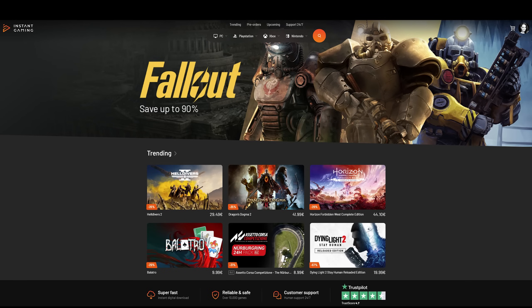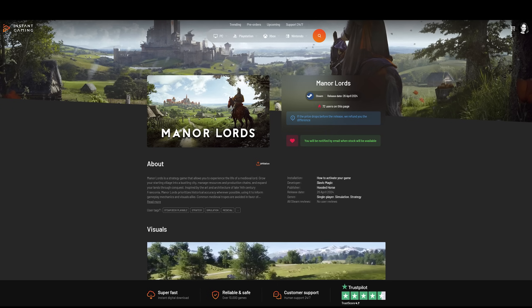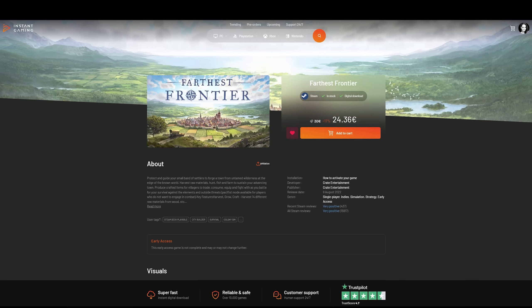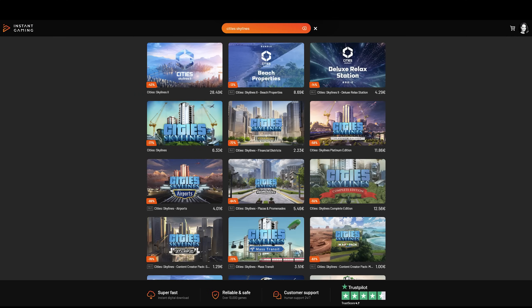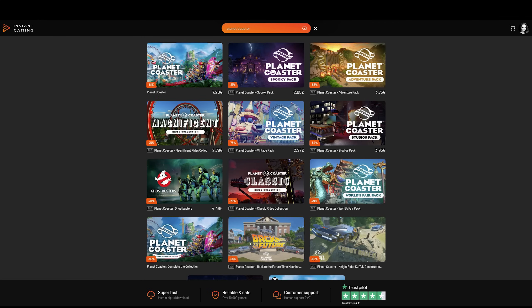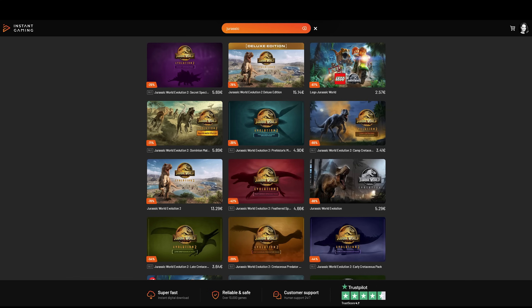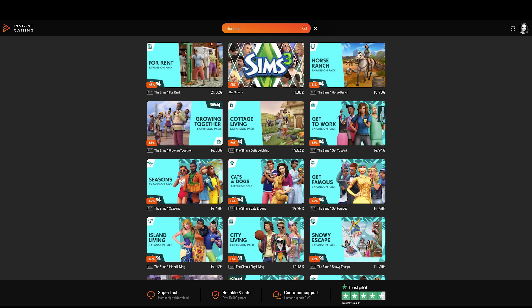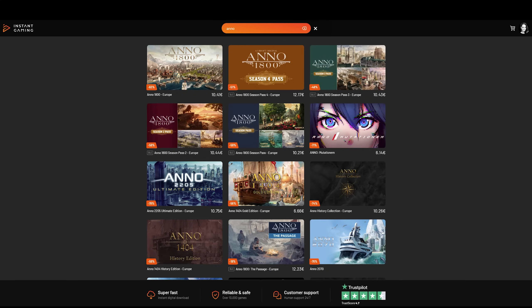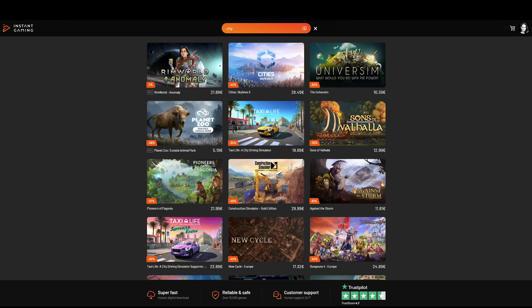Quickly before we jump in — if you're interested in getting Manor Lords, or want to try games like Banished, Farthest Frontier, Cities Skylines, Planet Zoo, Planet Coaster, or Jurassic World Evolution, make sure to check out the channel sponsor Instant Gaming. Via their website you can get a really great discount, and by buying through them you'll also be supporting the channel. The link is in the description and in the pinned comment.